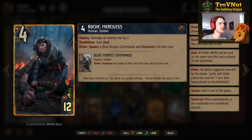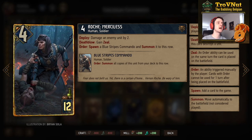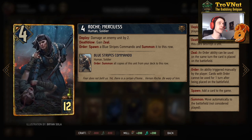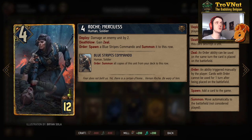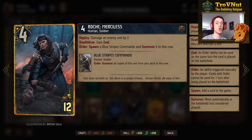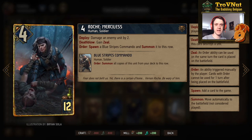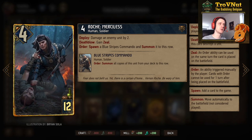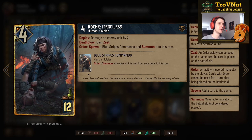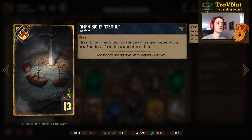One thing you might want to change is getting Cursed Scroll instead of Crystal Skull — I think that's a good idea from the meta deck, to guarantee pulling Foltest when you start. Finally, Roach Merciless is very important in the commandos deck: four power, damages an enemy unit by two on deploy, and if you kill that unit you gain zeal on your order ability where you spawn another Blue Stripes Commando. I try to keep this card until the final round so I always have a Blue Stripes Commando in hand.